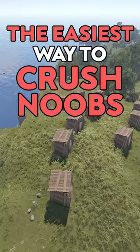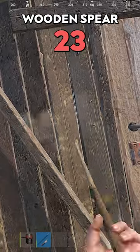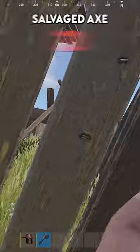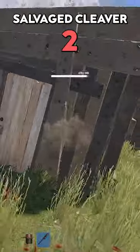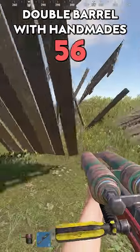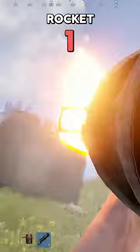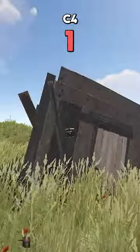The easiest way to crush noobs in the legacy wood shelter. It will take 23 wooden spears to break one of these, two swords, two salvage axes, three hatchets, two salvage cleavers, one jackhammer with refills, 56 handmades with a double barrel, four molotovs, 42 explosive ammo, eight HV rockets, one normal rocket, or one C4.